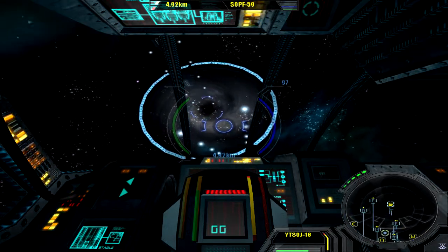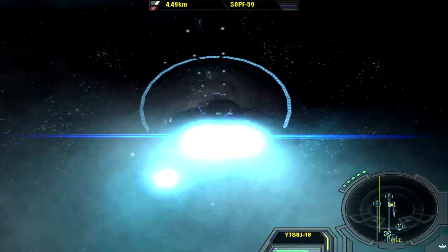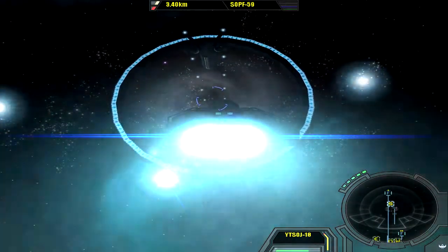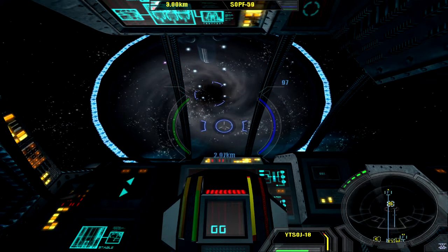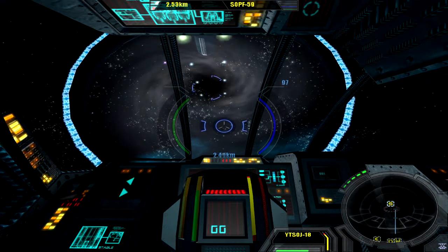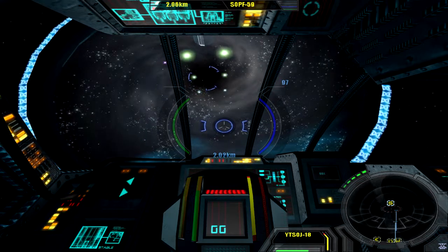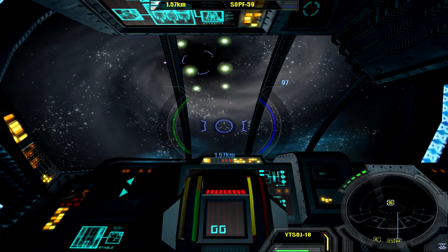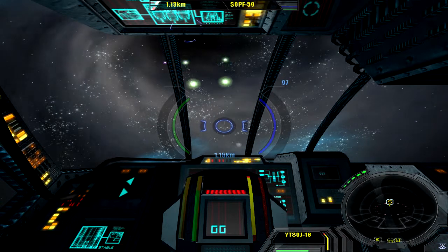I'm going at this angle because the Mercury is very much like a slice of bread — very wide, not very tall. So I'm flying in at this angle just to minimize the chance of hitting something. Save regularly in this ship, because flying around in the Discoverer for so long does make you lose a sense of size, and you really can't see much out of the windscreen.